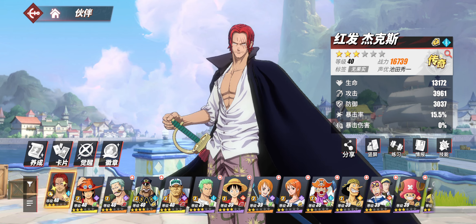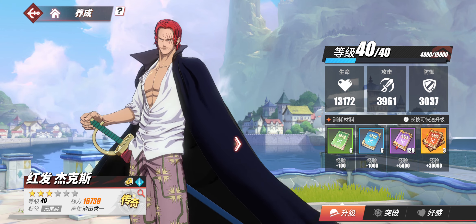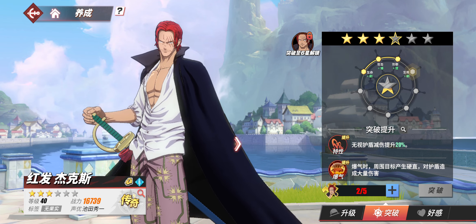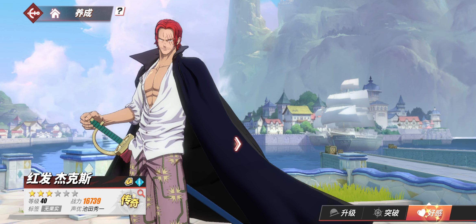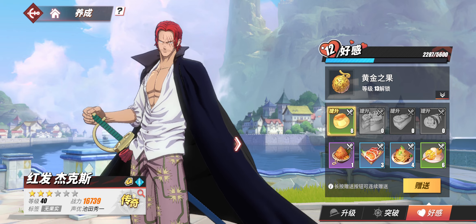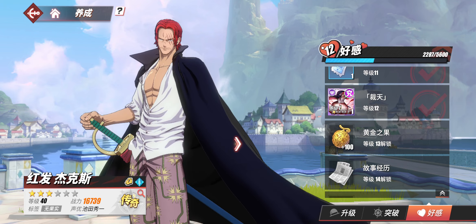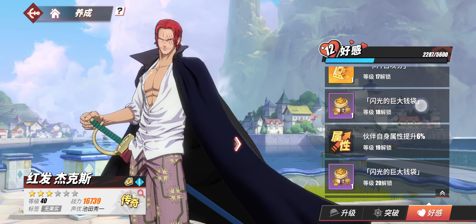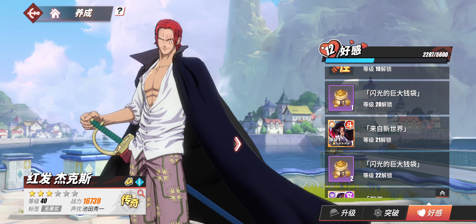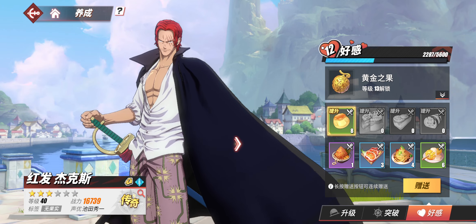Now the first menu for character enhancement. Here you can level up your character's actual level. This one is to increase the star rating — you need character dupes to do this. And this is to further enhance your character's friendship. The further you enhance it, the more rewards you get. As time progresses, you get character cards which increase in rarity, you increase your skills, you get devil fruits, and so forth. Getting all the way to the bottom is very, very valuable.